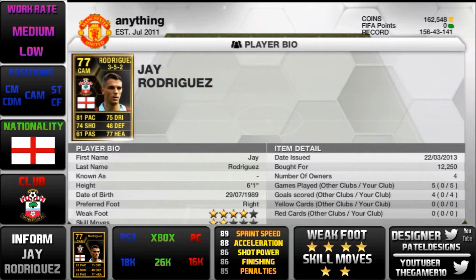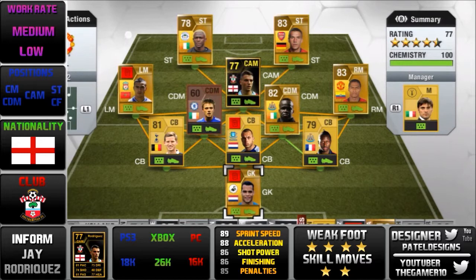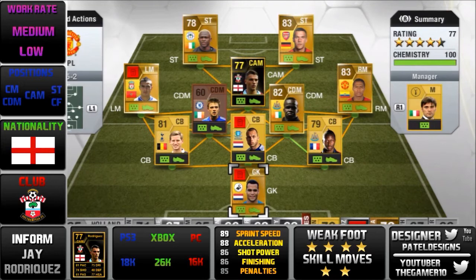Jay Rodriguez cost me 12,250 coins. He's got a medium work rate, medium attacking rate, and a low defensive rate. You can play him in pretty much any position. He plays for Southampton, he's got 4-star weak foot and 2-star skills. He's about 12 to 25k depending on where you're getting him.